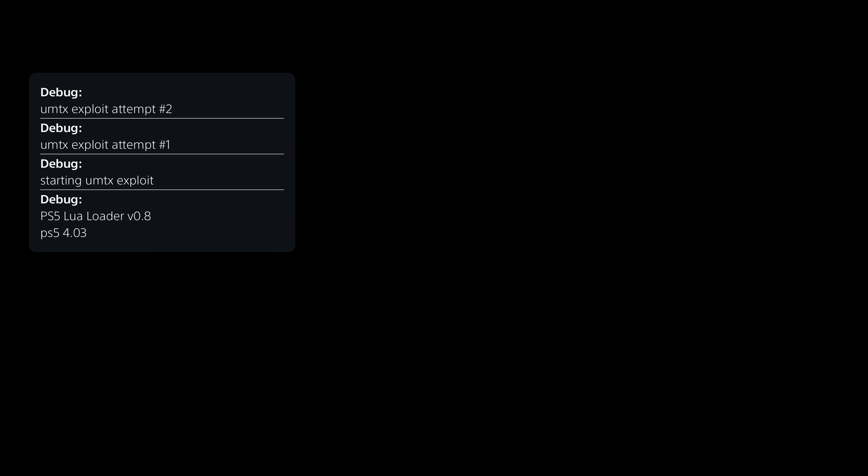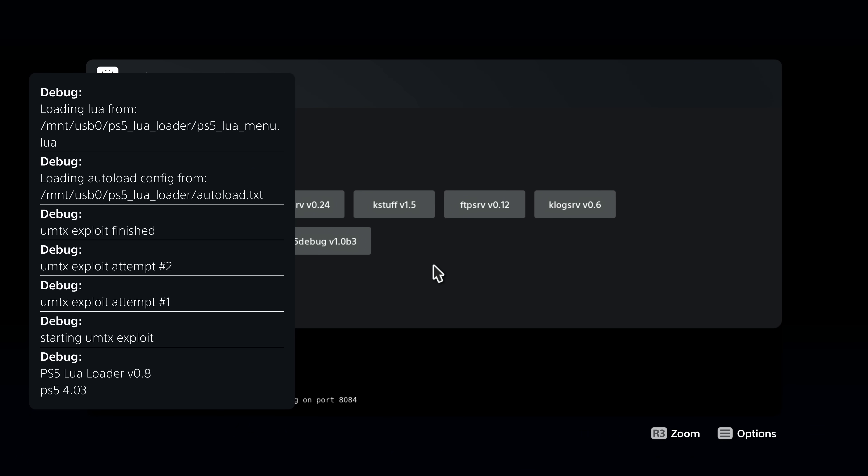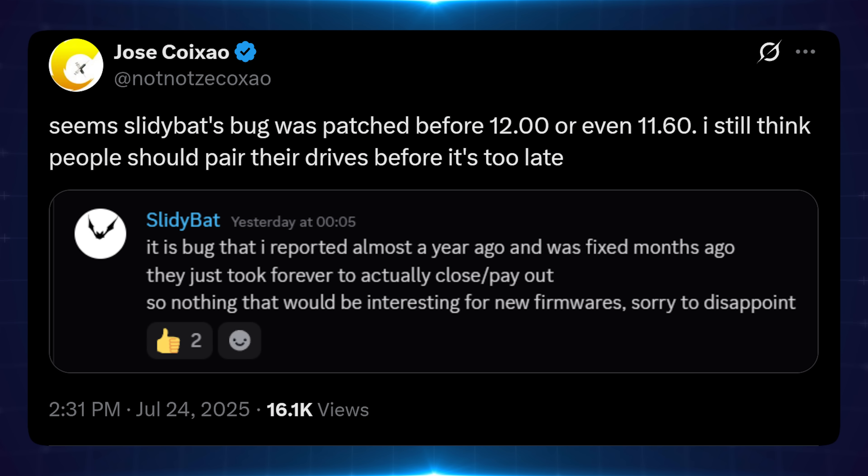So that's where the dilemma lies. Do you update to 11.60 just so that you can get the Lua exploit going, and also download things like the Lua game demos and Okage Shadow King for the MasterCore exploit, getting your console set up with all the user-land exploits for any new kernel exploits that come out in the future? Or do you stay on as low a firmware as possible and hope that a WebKit exploit comes out sometime soon? That is the dilemma for those who do not have a paired disk drive.